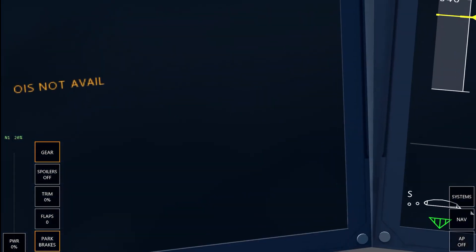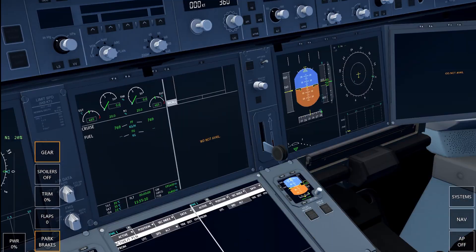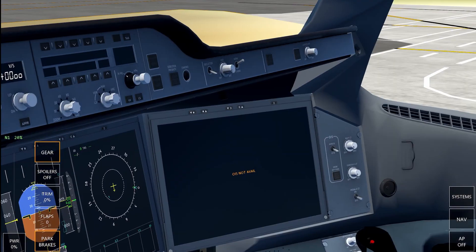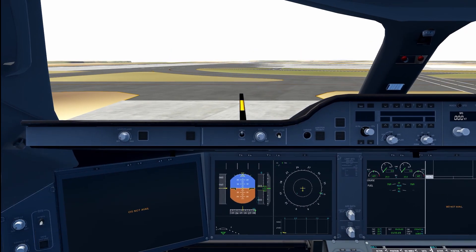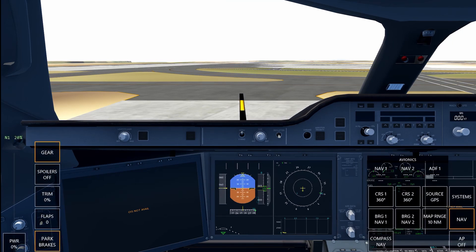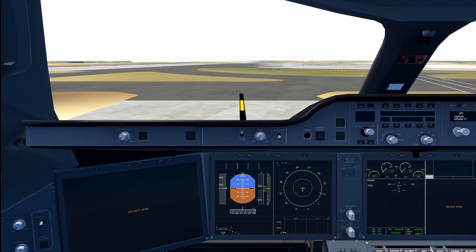Unfortunately there's nothing on this screen, which really irritates me. This screen is black; it only works when you have a flight plan filed. Those two blank screens do tend to irritate me. There's probably a way to fix it but I haven't figured that out yet. All of these live cockpits do have working TCAS systems, which is really cool.